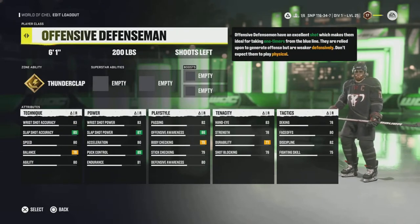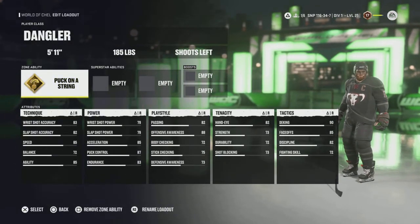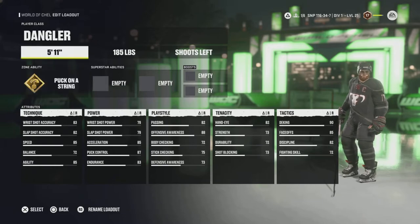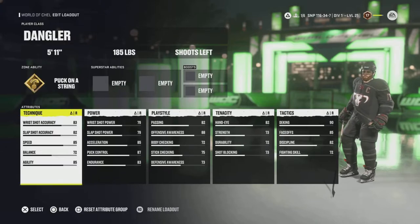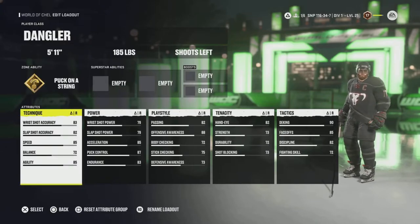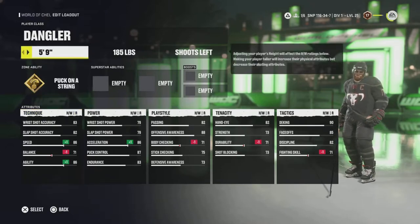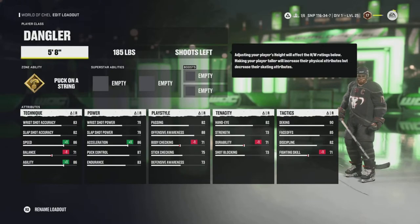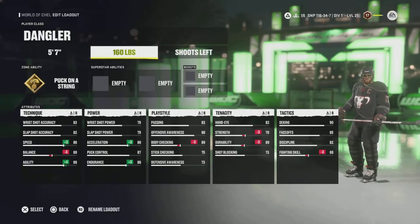We'll start off by showing the Dangler class and its base abilities, as well as its zone ability and everything available to it. The Dangler starts at 5'11", 185. It's a pretty solid height not to get knocked around at. As you notice, this year you get 85 speed, which is the case for most of the base offensive classes — you're no longer starting at 88 or 89.